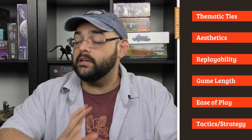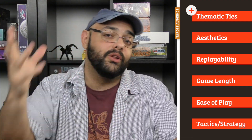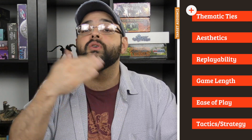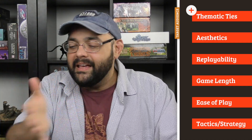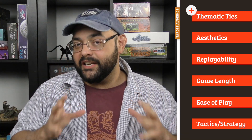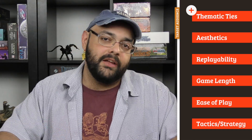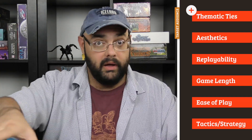Thematic ties here are great. I love expanding the world of Everdell — new vistas, new locations. I like the Ambassador as a new dedicated piece just for that new sideboard. The whole thing thematically comes together. If it were not two separate boards and you didn't know it was an expansion, you would just say, okay, this is Everdell — there's a water area and a forest area. I like it.